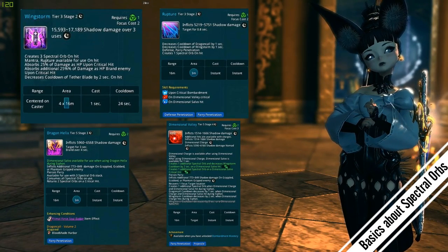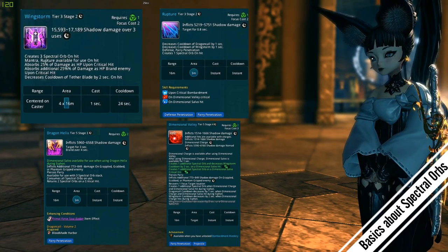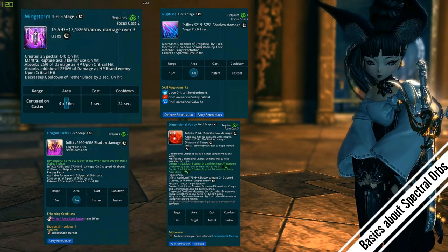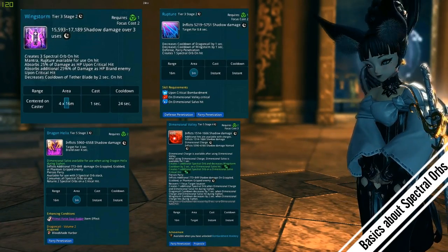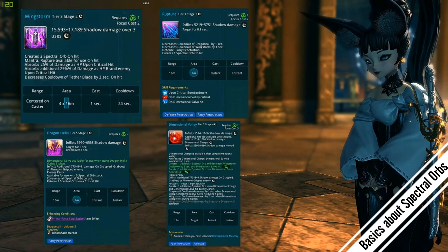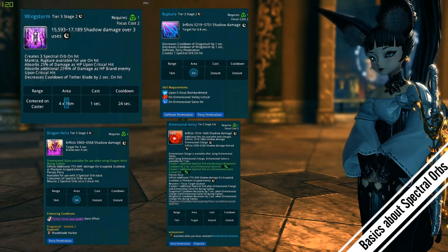The HM version of the helix also creates spectro orbs, but you need to crit on it — it can create at least two spectro orbs. So if you crit your helix, you can do your rupture right after and instantly cast another helix on it, which is pretty good.